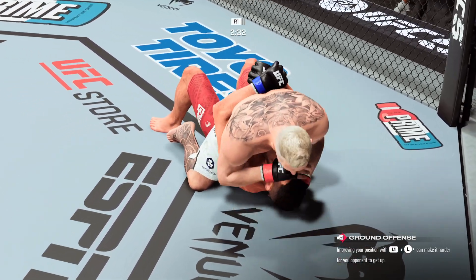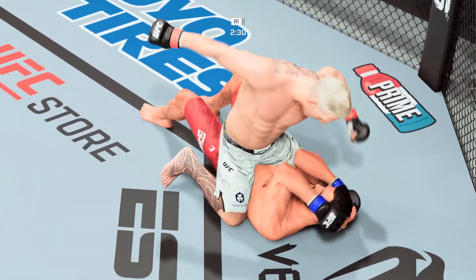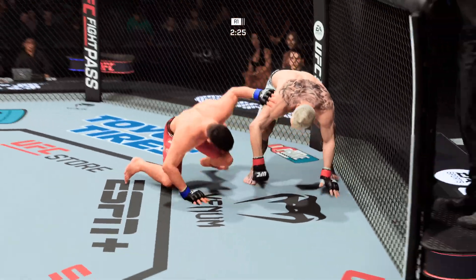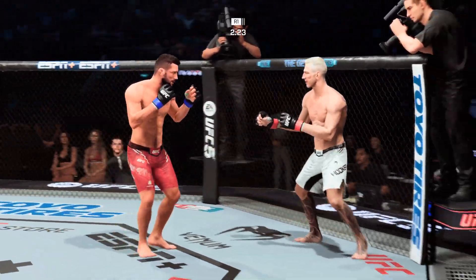Hooker's back in full mount — this is where he wants to go. He postures up and lands a big head strike. Quick hip movement there, and he does indeed get back to his feet. Nicely done.